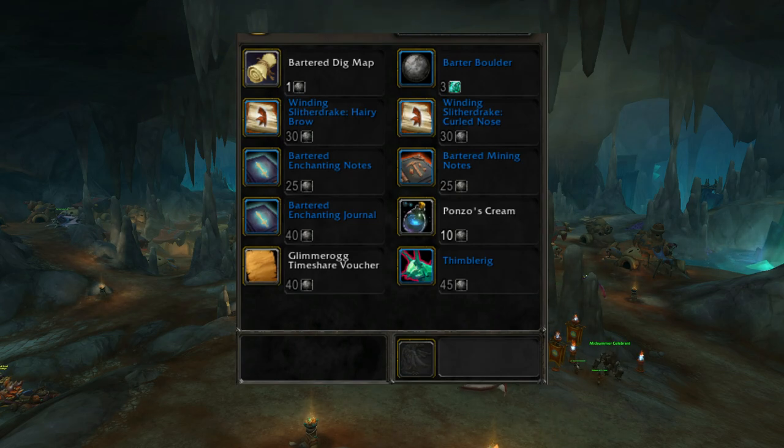With these barter boulders, you can purchase dig maps, drake customizations, a pet, profession knowledge, and the Boulder Hauler Shale Wing mount.